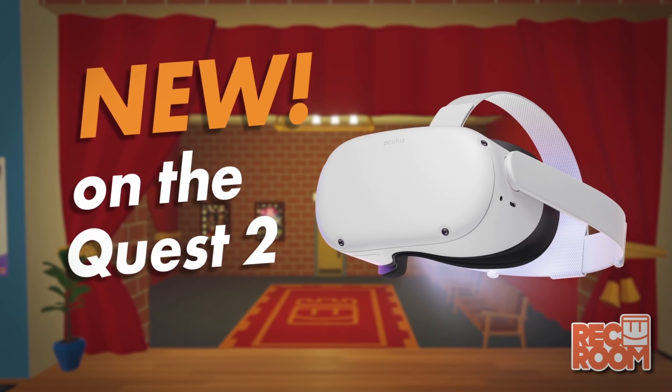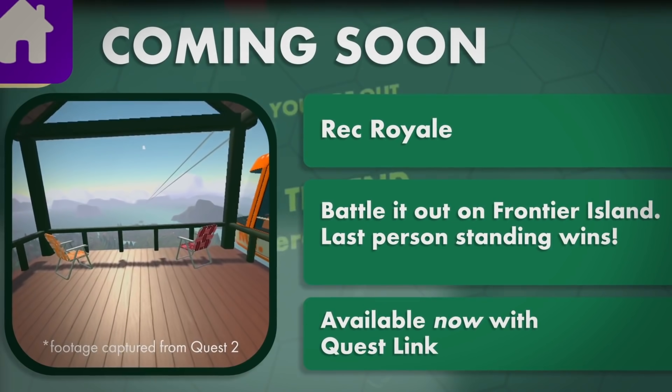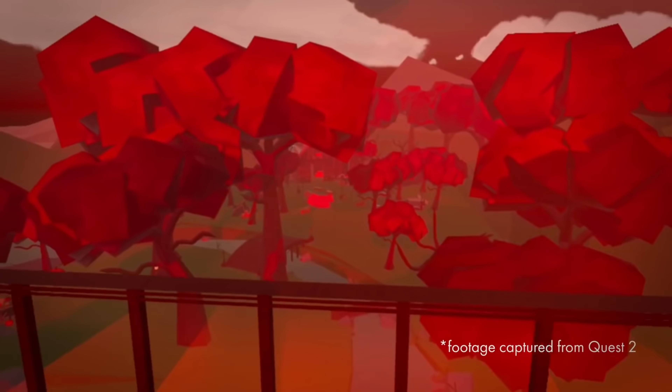Now let's move on to a few free games. First is Rec Room — many of you have heard of it, and it has released a few updates just for the Oculus Quest 2. Some new levels are Quest 2 exclusive, which was criticized since Quest 1 players can't join. However they've also optimized existing content like the Isle of Lost Skulls for Quest 2. Rec Room is a social app comparable to VR Chat but less hostile — we might even do our next community meetup there.